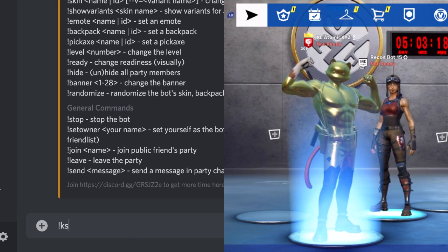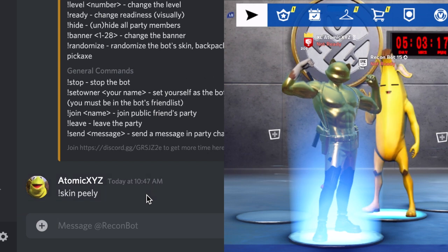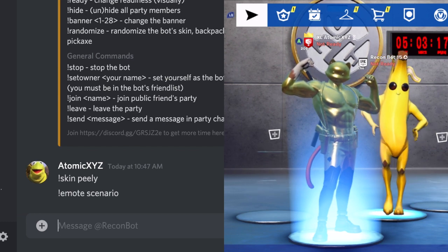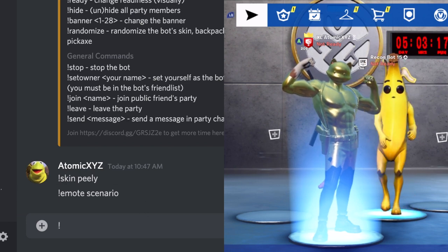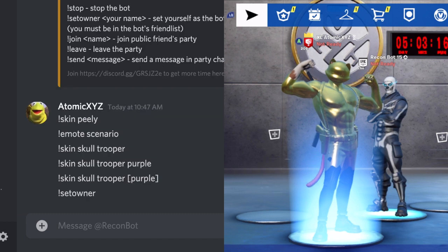This will be super simple. It's a little bit different than normal lobby bots where you type in the actual game — this one you have to do it in the Discord DM. As you can see, doing a side-by-side comparison, if you type in like 'skin Peely' it's pretty much the exact same commands as you would do with one of those other lobby bots. This is just a different and easier way without needing to get exchange codes and all that GitHub stuff — it's just in the DM.